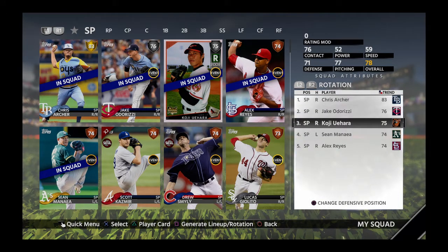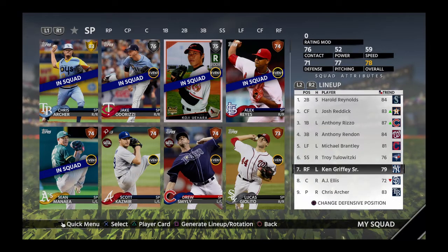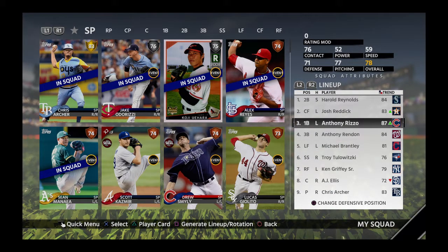This is the team so far. That's the pitching rotation as you can see right here on screen — nothing too crazy. This is our batting lineup. We did pull Anthony Rizzo, a diamond card, in our pack opening. I'm going to leave the link to that pack opening in the description.